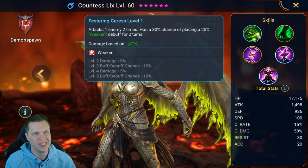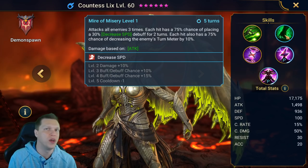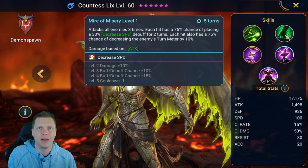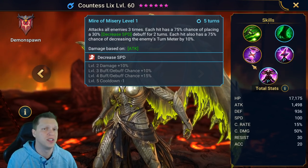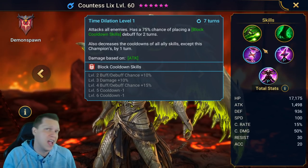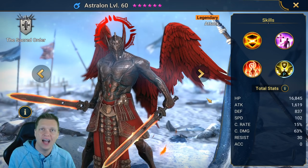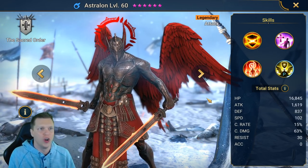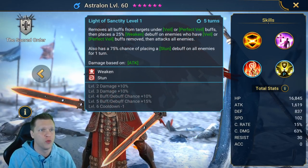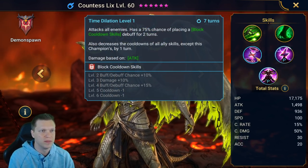For Countess Lixis's multipliers: the A1 is 1.6 hitting twice, basically a 3.2 total; the A2 is 1.15 times 3 — seems low but is decent once you factor in three hits; and the A3 is also 4.0, similar to Astralon's A3. In terms of AI and what they prioritize on auto at the start of an arena battle, from my testing Astralon will prioritize the A3 Light of Sanctity, and Countess Lixis will also prioritize her A3 Time Dilation.